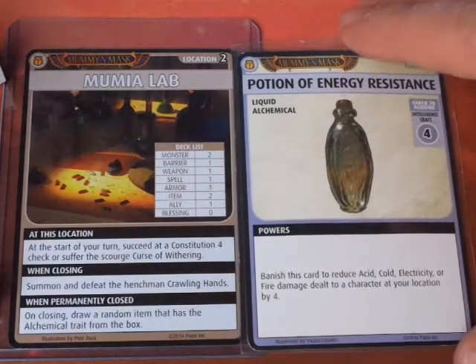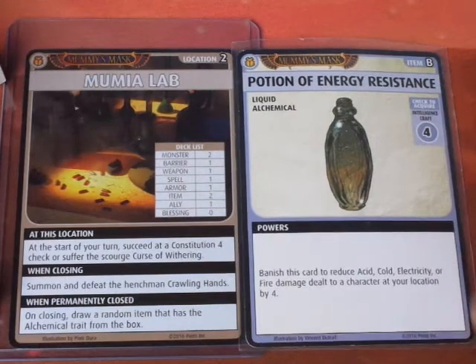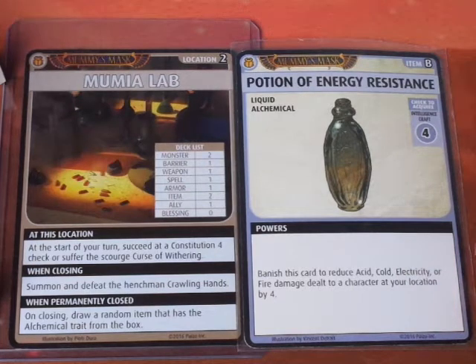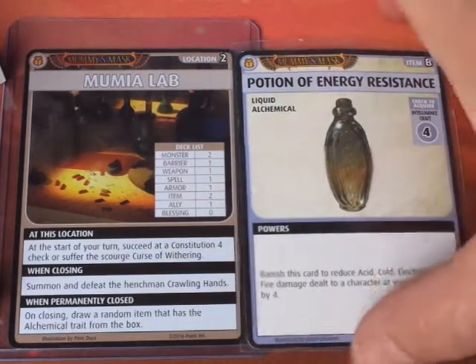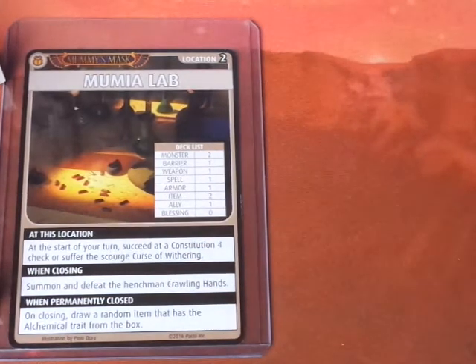We get the Potion of Energy Resistance, a Liquid Alchemical item. Banish this card to reduce acid, cold, electricity, or fire damage dealt to a character at your location by 4. It's an Intelligence Craft 4 check, and Damiel has a Craft of d10 plus 5, so this is an auto-acquire. It is a basic level item, so we can't use it to trade to a trader. We'll take it and discard it.